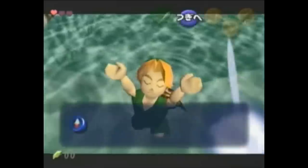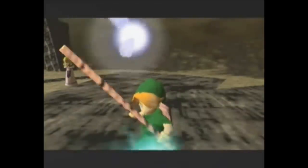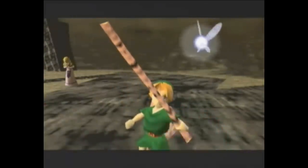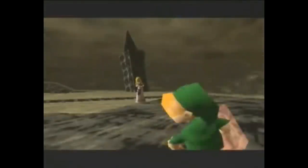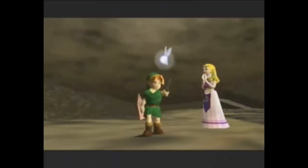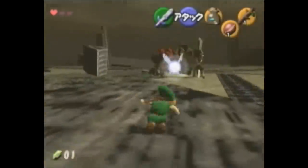Not only is this wrong warp insanely lucky, but all that is required to do it is a bottle with fish or bugs. By using item manipulation you can give yourself a bottle without ever leaving the forest. The very last thing you have to do is deliver the final blow to Ganon, which can only be done with the Master Sword. But before the fight, Ganon knocks away the Master Sword, which automatically equips when you pick it up — even as a child. If it weren't for this, the whole run would have been a dead end. It's almost like Miyamoto himself designed this run.